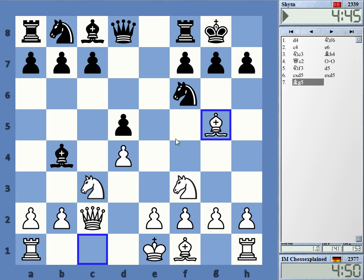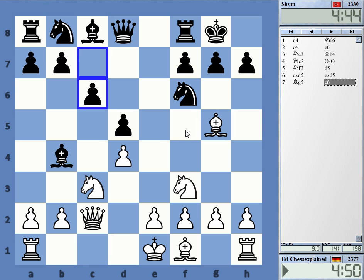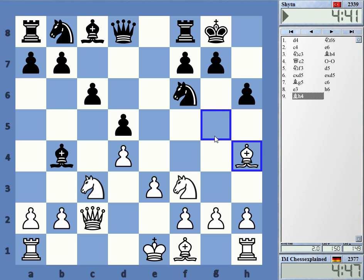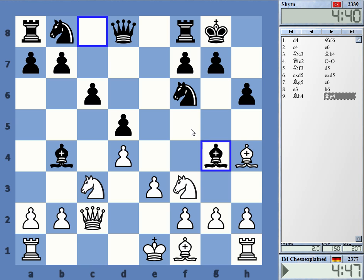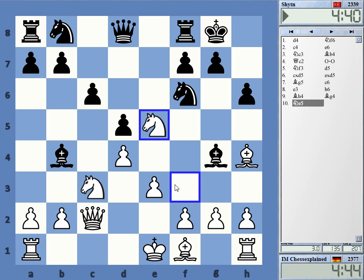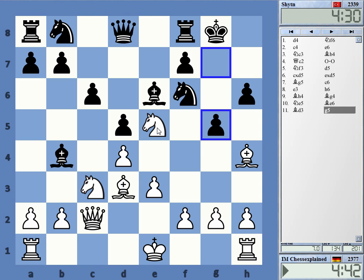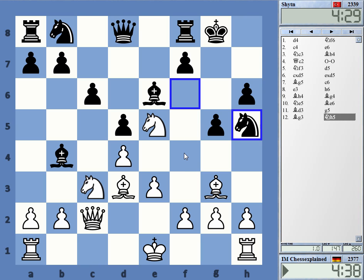People play the Ragozin quite a bit nowadays, so it might come from that — they tend to go d5. c6 is a bit strange; it doesn't really fit with Black's setup. Usually you want to go c5 and attack the center. g5 — that's strong stuff, really.